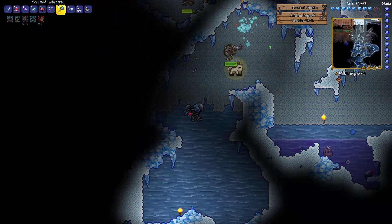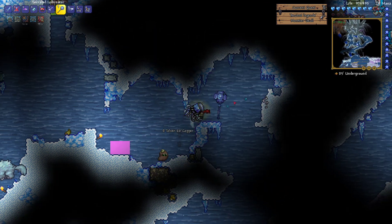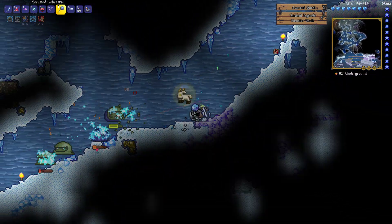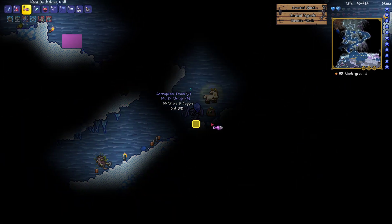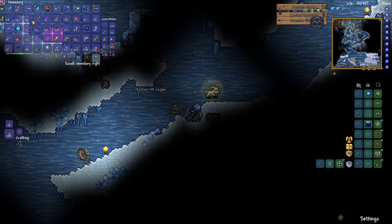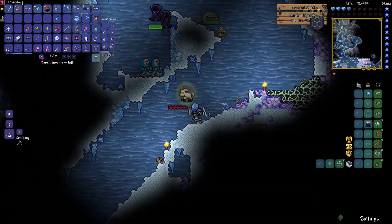Toxic sludges again, nothing new. Is the ore spawning at a certain depth? It's got to be further down. It should have the same texture as Cryonite ore so it shouldn't be that hard to spot, unless I'm already walking past it. Is that the ore there? No — that's just ice. Where the hell are the torches? I see some over there.